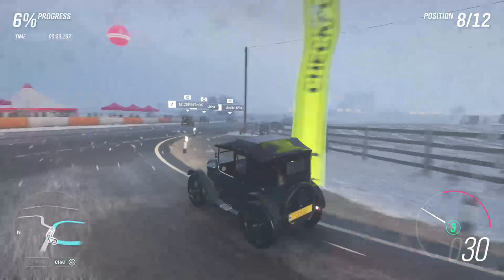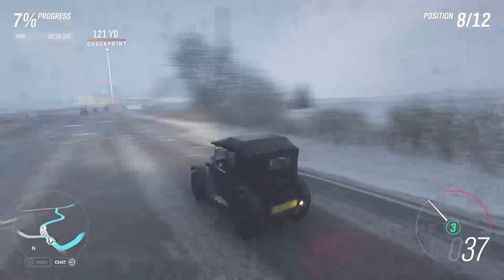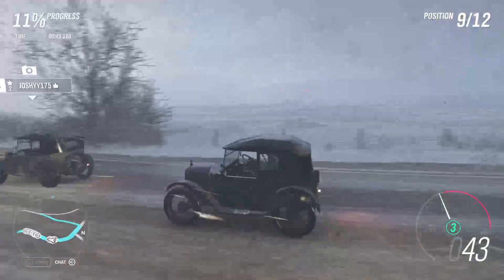So a fun fact about this car - a horse has more horsepower than this car. So if you wanted to get to your destination any quicker in 1924, just get a horse, because your Austin 7 is slower than a horse.